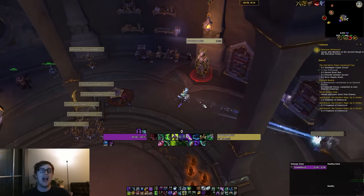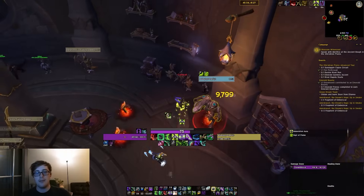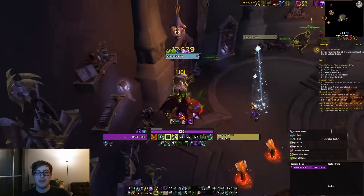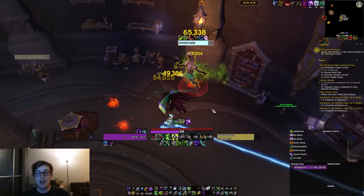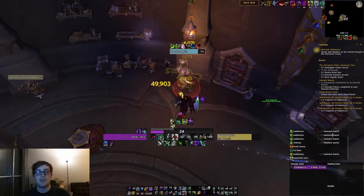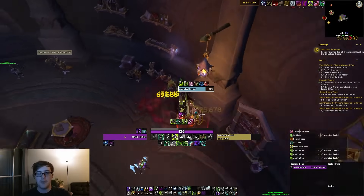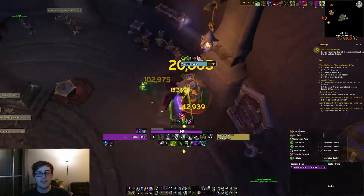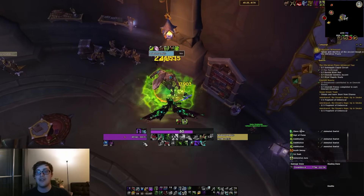Let me do an example opener to show you how I've been using it recently without Lust. Start off, do our thing, backflip, do this, Hunt in, Fel Rush, Essence Break, Death Sweep, Meta, Death Sweep. See there — I had Inertia up for all of my strong windows. Now I push it and spend the buff so I have it for my Death Sweep. Death Sweep is probably the biggest thing to buff because you get the Death Sweep damage as well as the damage from your Glaives — the best of both worlds.